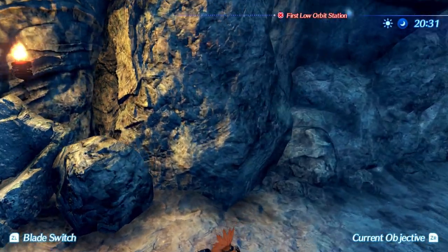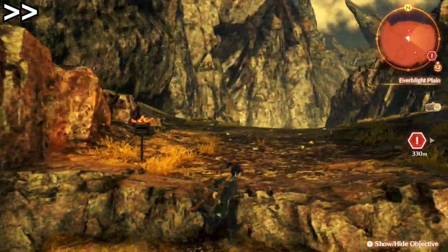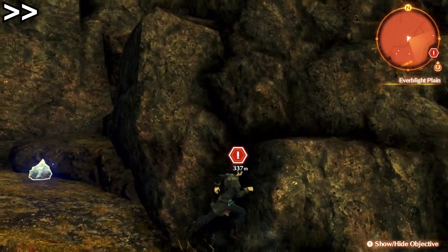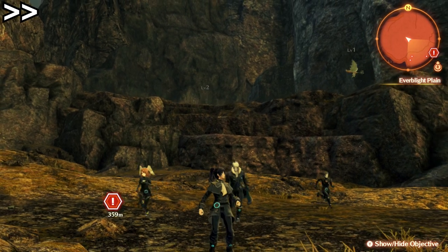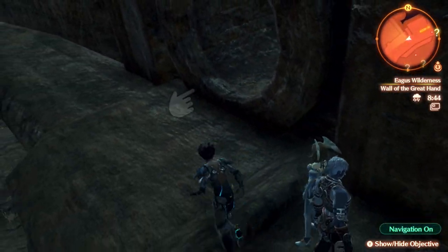So that was a disappointing turn, but finally, closing out with Xenoblade 3, the first jump is right at the start of the game, and unfortunately, however hard I tried, I couldn't find a single way around it. So if we were to continue on past this point, like with Xenoblade 2, then the only other jump in the game is during Ethel's hero quest, as to get through the wall of the great hand, you have to jump into this passageway.